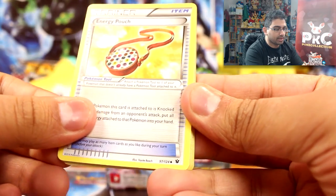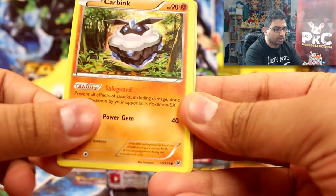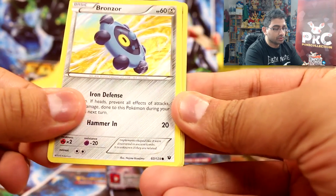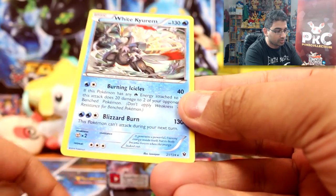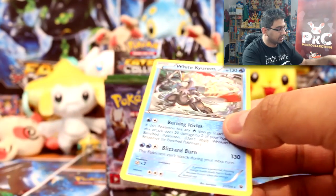We have energy pouch, strong energy, Minccino, Carbink, Deerling, Minccino, Bronzor, Snubbull, a Kabuto reverse — and it's a White Kyurem holo! Cool, I like this one.